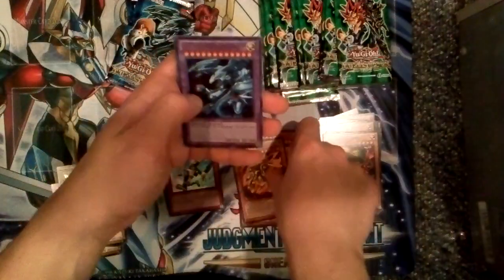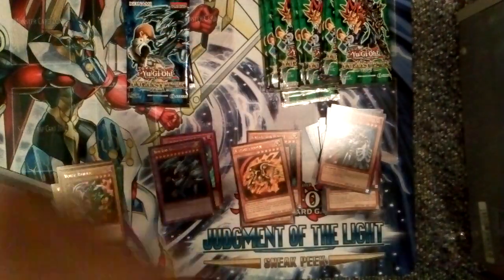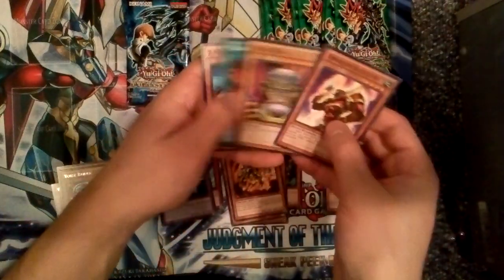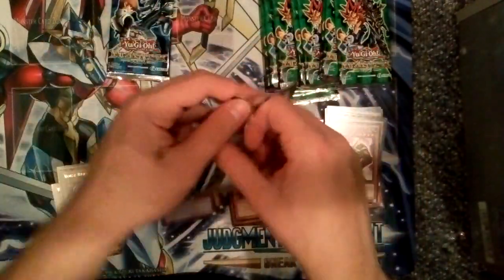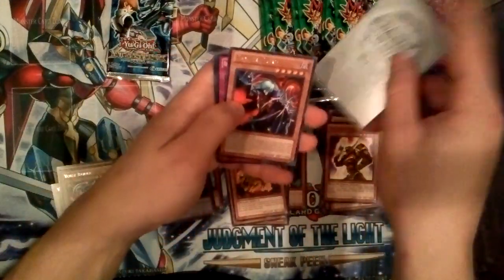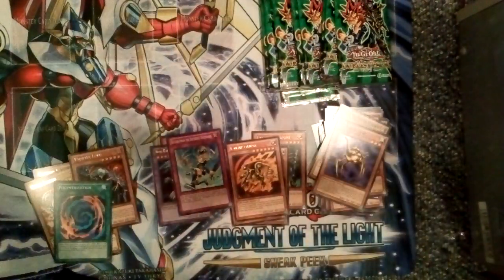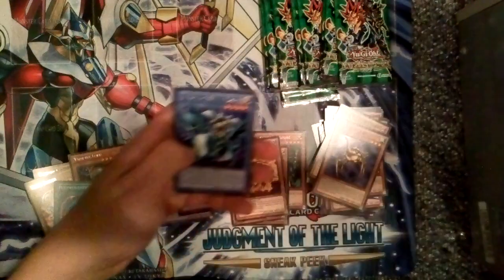Another Kaiser Glider, and an Ultra Rare Blue-Eyes Ultimate Dragon — very nice. Finally got an Ultra. Another Kaiser Glider, Judge Man. Second to last one. We've got a Vampire Lord and a Return from a Different Dimension Super Rare. And the final pack: Paladin of White Dragon, and just a Rare.